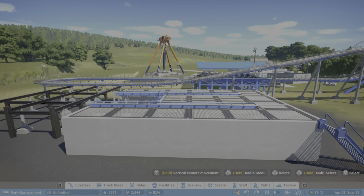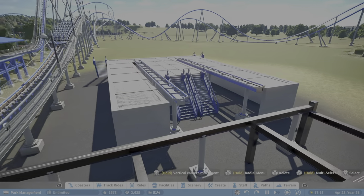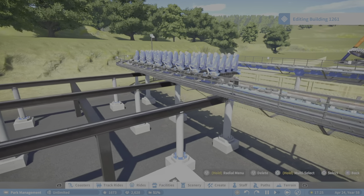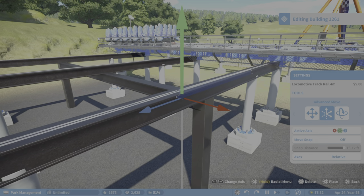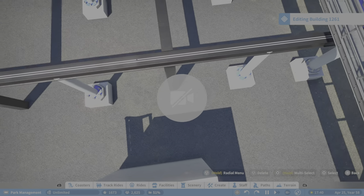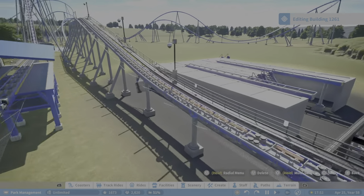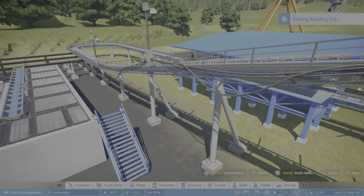We've got a transfer track over here - I'm trying to make it similar to Orion's style of transfer track. It's going to be enclosed but not fully building-enclosed; it's going to be more open air. Here's the transfer track, which is just the I-beams with the locomotive rail on top. I probably could have raised this out a little bit more but at this point I'm not going to do that. The idea is to have two of them going each direction - a wheel or something going between the two.